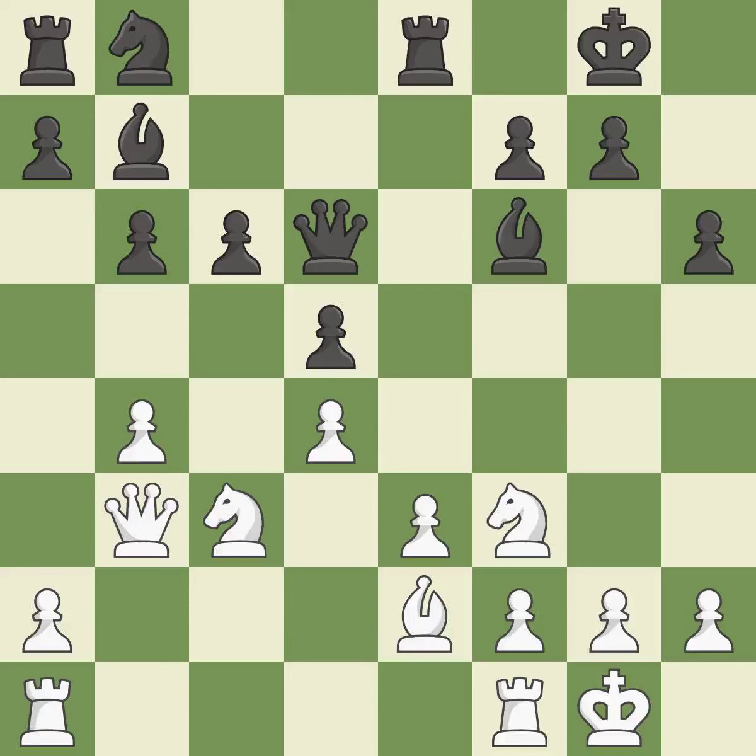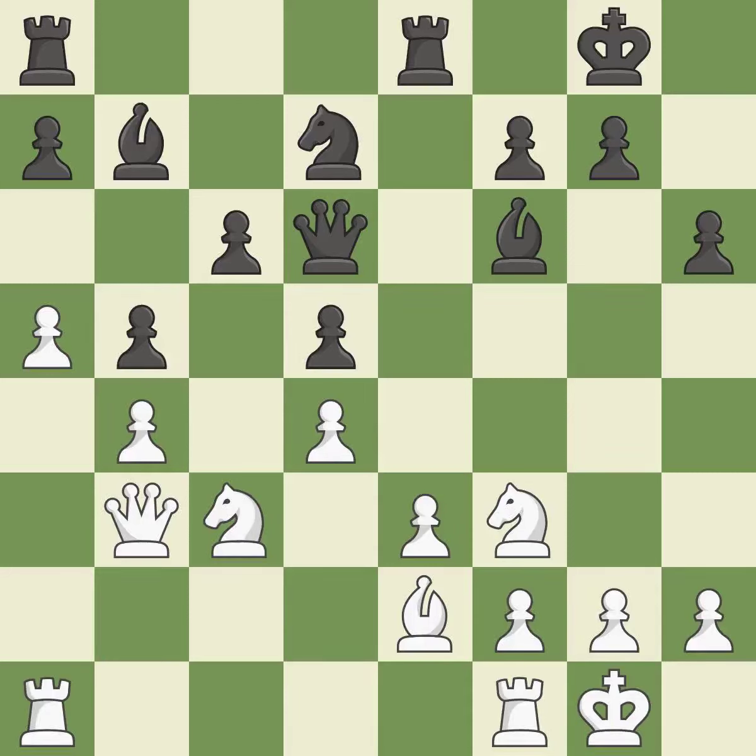A queen moves off of its beginning square and into the action. That's good — very precise. Now that the rooks can see one another, they can defend one another. This suggests kicking a bishop, and this stops the opponent from being able to kick a bishop.